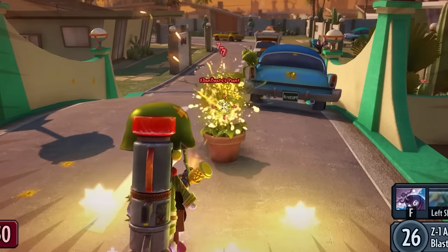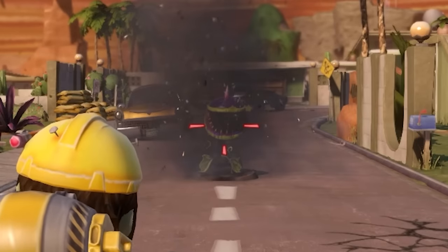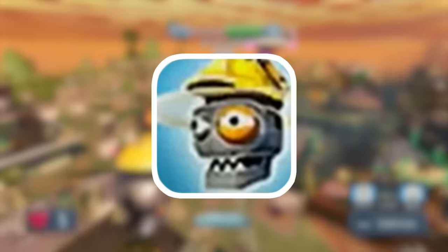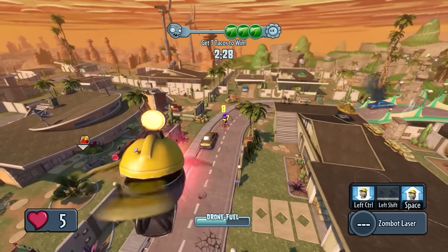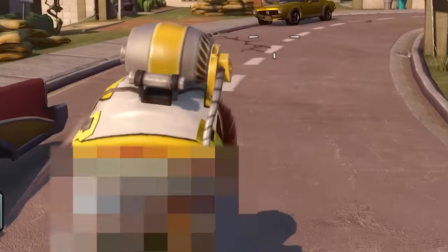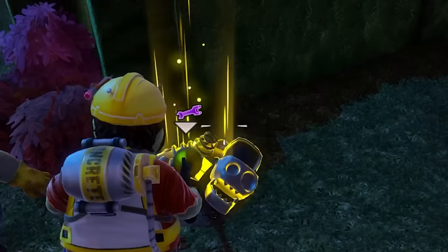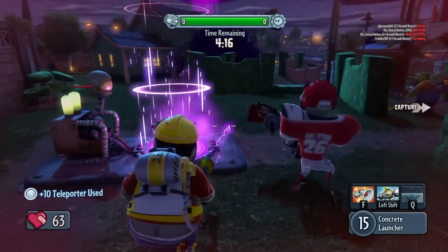His first ability is Sonic Grenade, where he throws a megaphone that stuns anybody in its explosion radius, including burrowing Chompers. His next ability is the Zombot Drone — by using it, you gain control of a flying drone that can be used to not only shoot people with, but launch full-on airstrikes on people too. And his last ability is the Jackhammer, which increases your movement speed massively. Additionally, the Engineer can also set up teleporters at certain points in the maps, along with defense sentries around it. This alone makes the Engineer really powerful for the team.